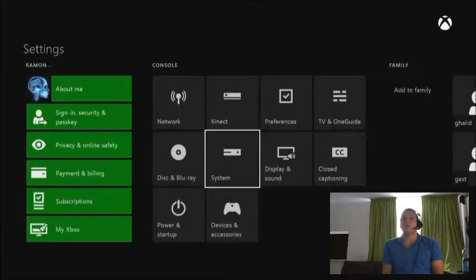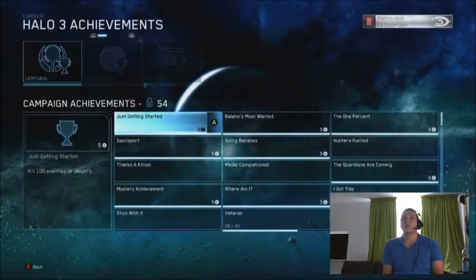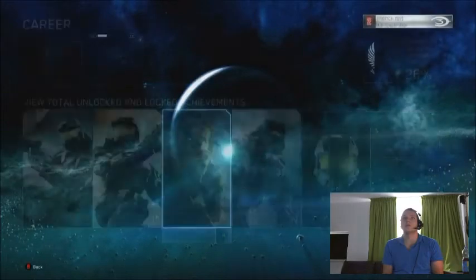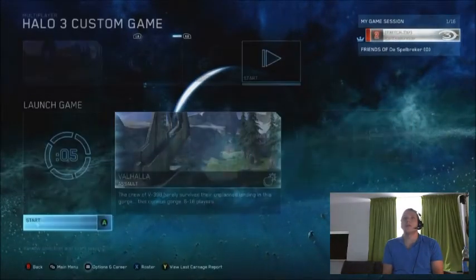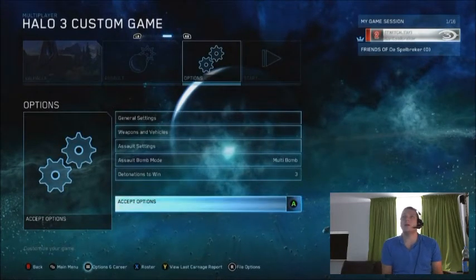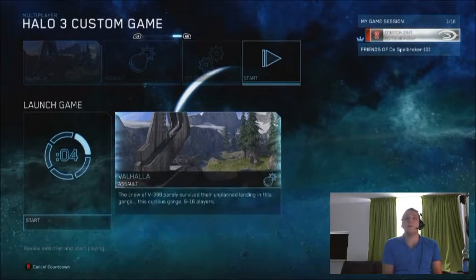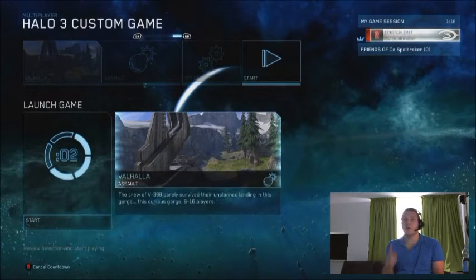After that, go back to Halo 3. Go to multiplayer and start up the Valhalla map. It doesn't matter how you do it — just start it up and I'll show you where to go.